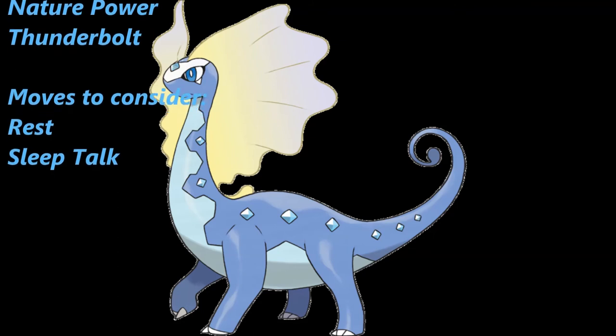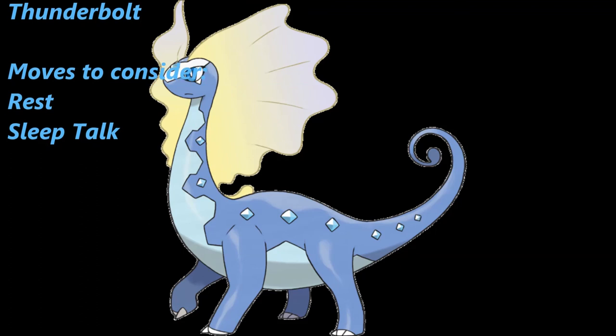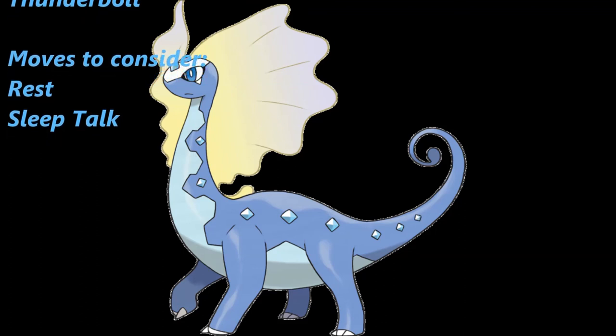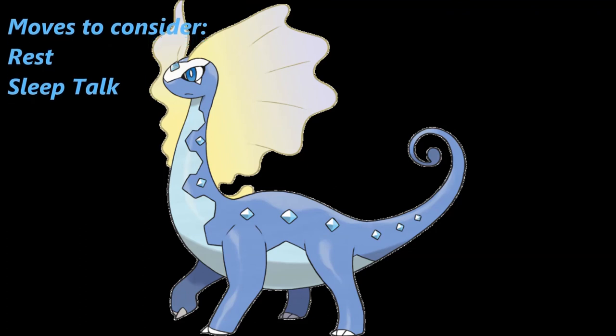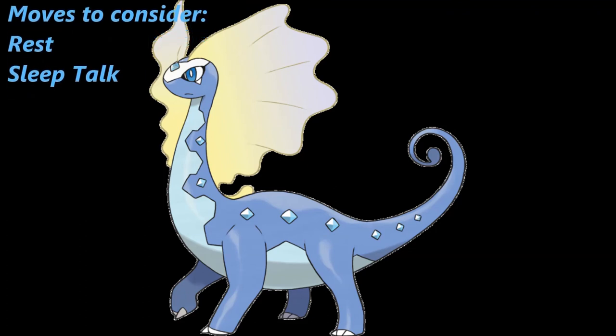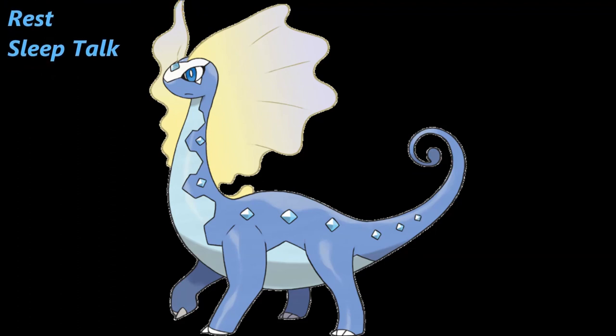A move combination to consider is Rest and Sleep Talk. If running that approach, replace Substitute and Thunderbolt with Rest and Sleep Talk, making the set Calm Mind / Rest / Sleep Talk / Nature Power for a mono-setup set that recovers HP fully while still being able to act.